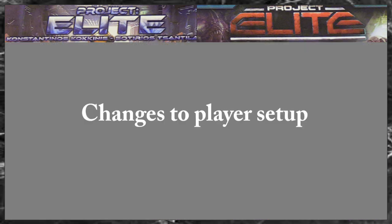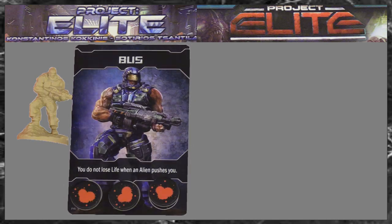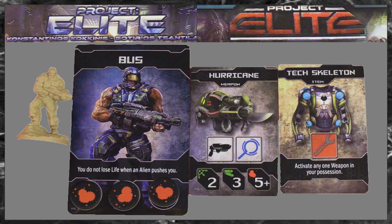Changes to player setup. In version 1 you will get a character card, miniature and place 3 health tokens on the card. Then you will most likely start with 2 cards: a weapon card and an item card.